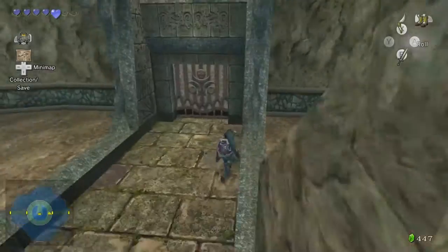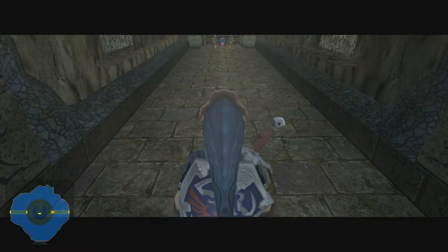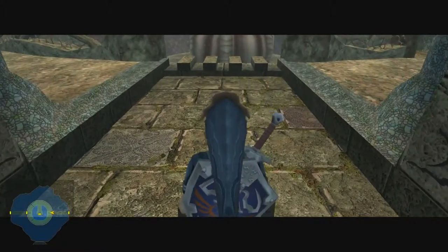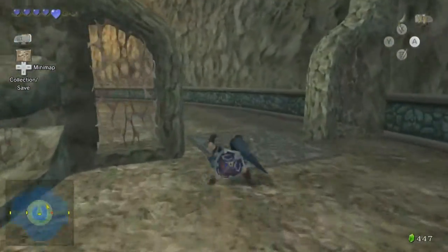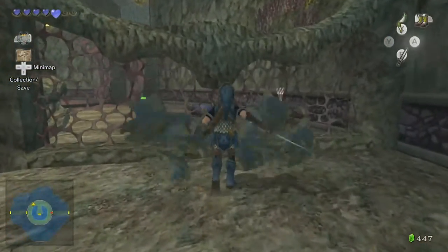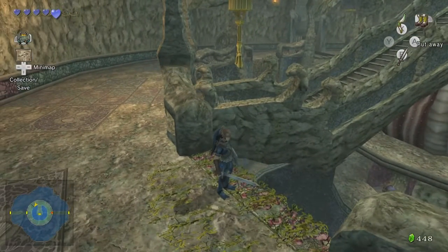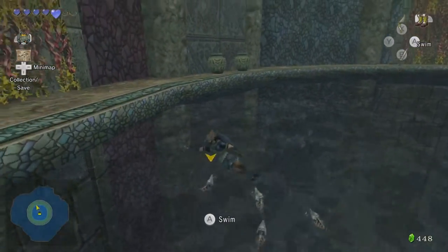This dungeon seems really complicated at first but they really only let you go one way at a time. For example, this door leads somewhere with a blockade so we can't go through it — that eliminates one possibility. There's actually only two doors down here, not much room for error. Oh, there's a chest right there — I can't swim to that yet though, the water level isn't high enough.